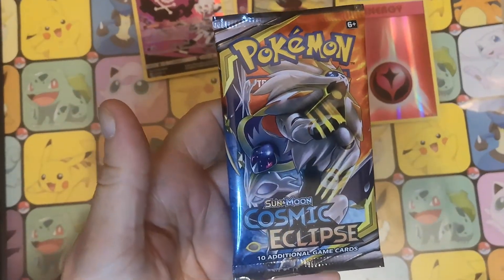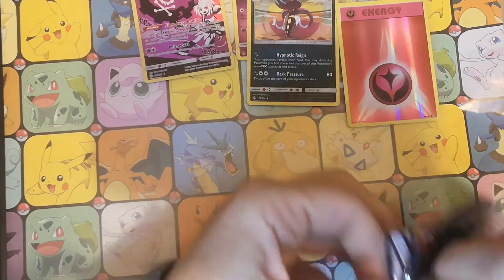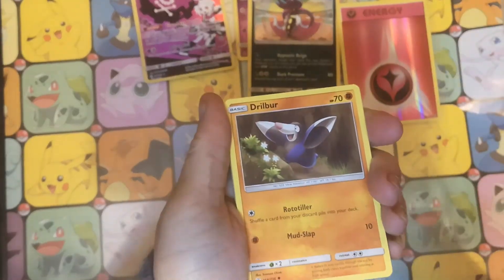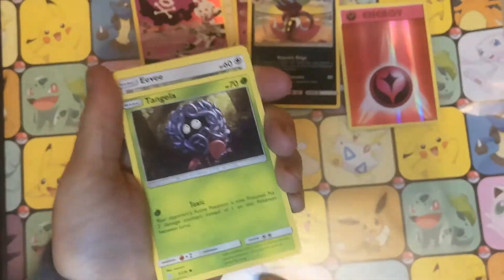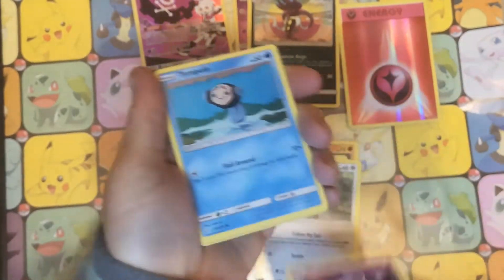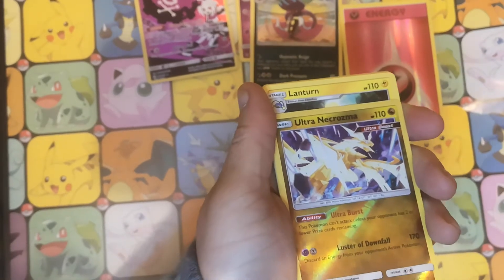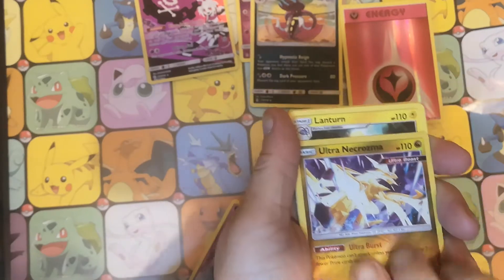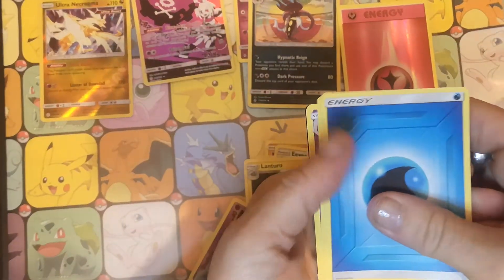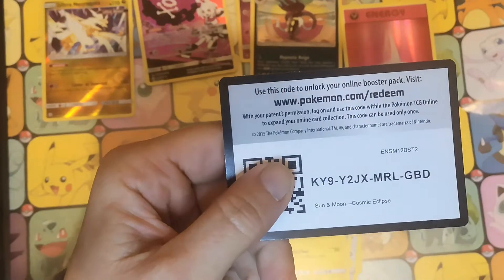Here is our final pack — Lunala and Solgaleo on the pack art. Can we get something epic? Straight to it. We have a Drilba, Tangela, Eevee, Dusclops, Temple, and we've got our Ultra Necrozma Reverse — I think that goes with the Ultra Necrozma Hollow I pulled the other day, so that's pretty cool. Our Rare is a Lantern non-hollow. We have Water Energy, Cosmoem, Mawal, Dusclops, and there is your code card.